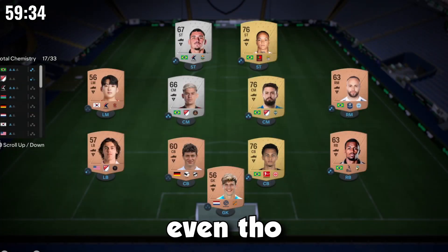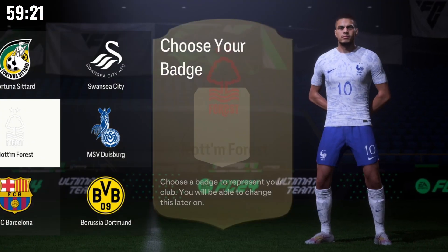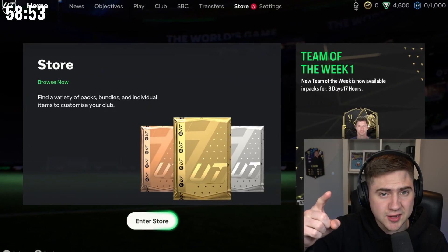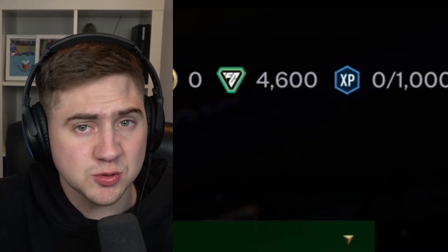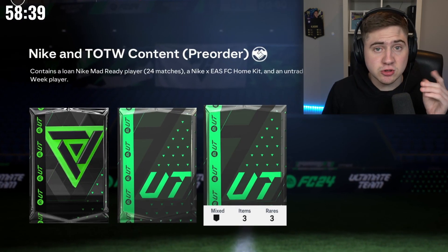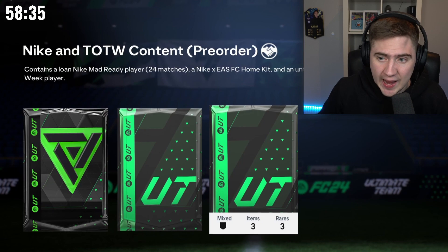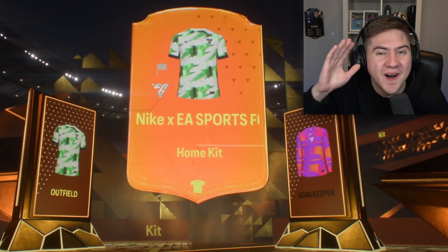I had to choose some loan players even though we are not going to use any loan players. We chose our kits and badges as well, and we are ready for our first pack. It's the Ultimate Edition — we have 4600 FIFA Points, so I think it's the best way to start. Maybe start with this pack: Nike and Team of the Week content.